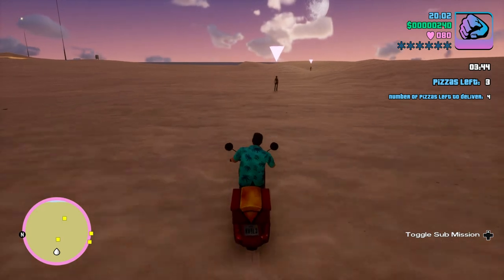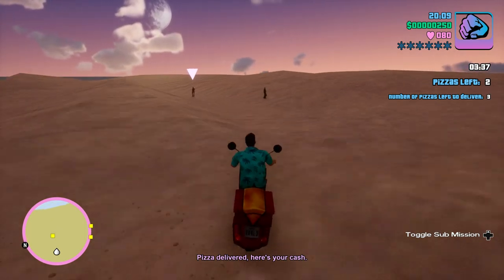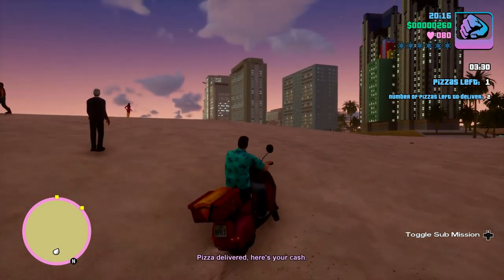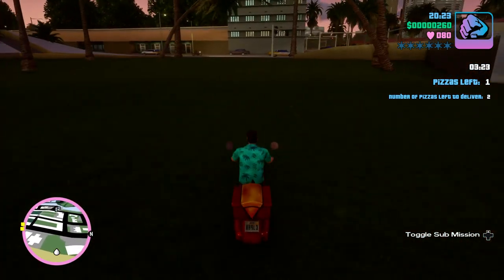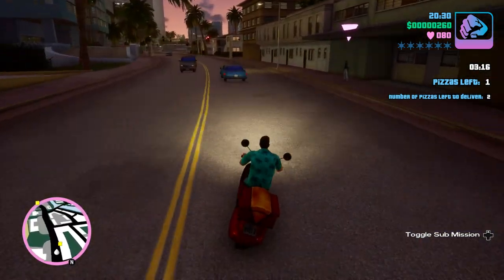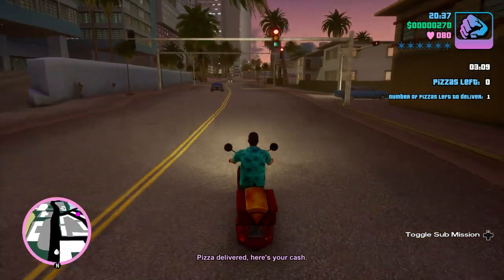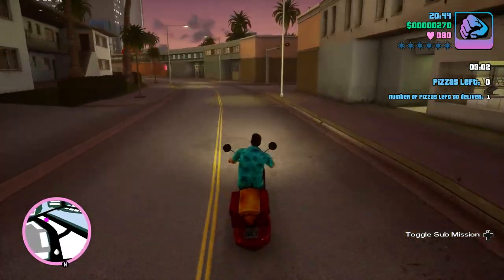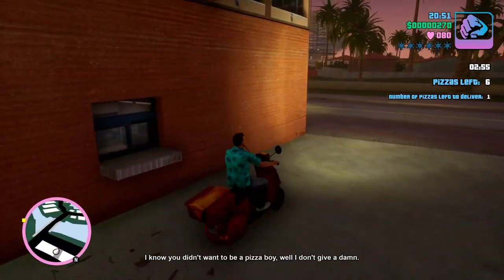We deliver a pizza and then need to go back in — deliver this one pizza, grab more pizza, and then go to the last person. We've got three minutes to do so, let's hurry up. Pretty much from here on out — this is level seven or so — we've got to collect pizzas more than once per mission. You can only carry six at a time, so you always have to go back in.